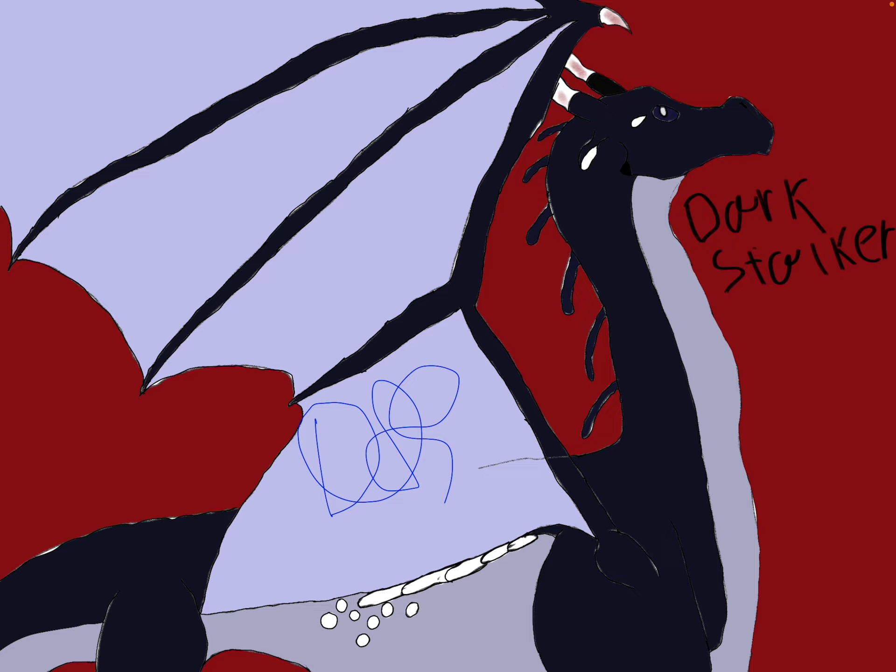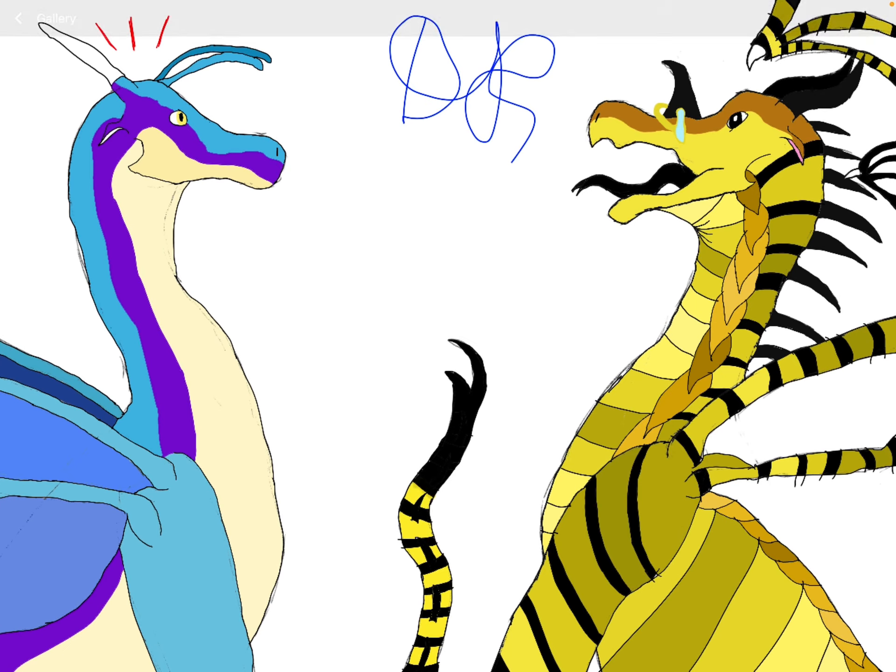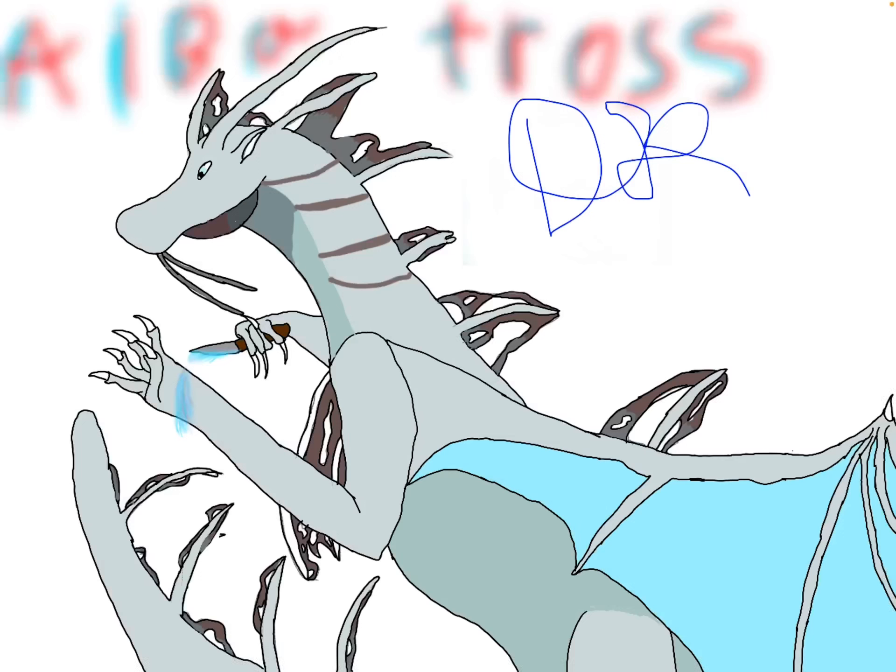This is an old drawing. An anemone... Blue and Cricket. I was gonna draw a chameleon, but then I decided to do Blue and Cricket, and I don't know how to move them to another category. And then here is Albatross.